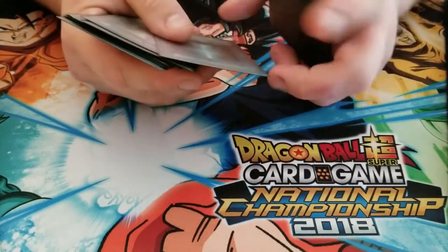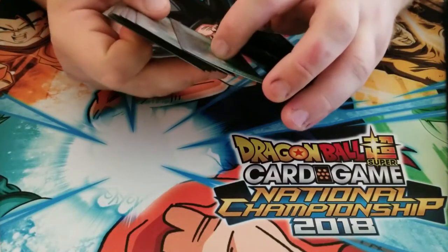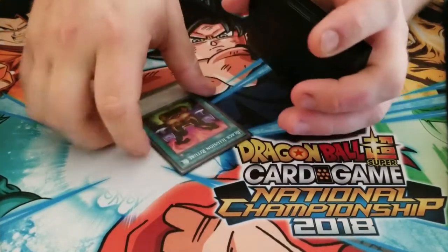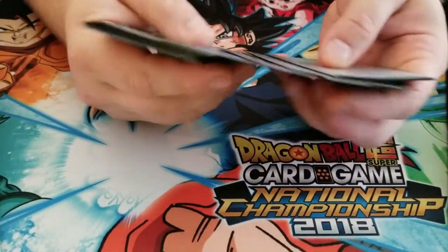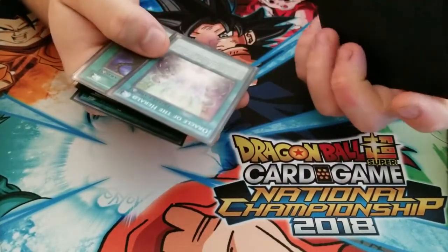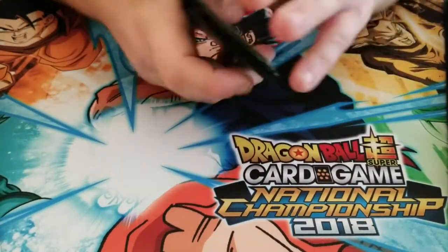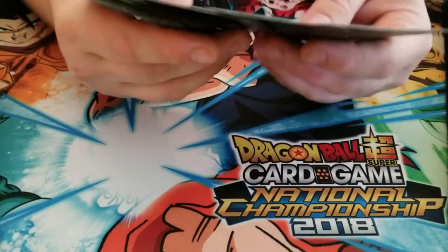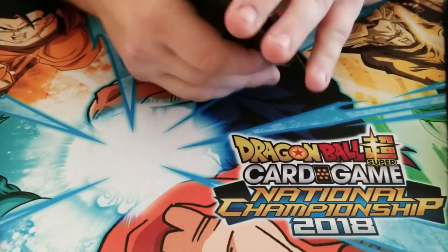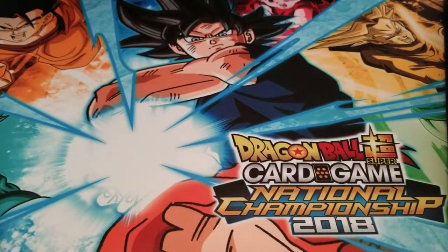I tried to include ritual spells that matched monsters as much as possible. The only places I couldn't were Odd Eyes Gravity Dragon — his associated ritual spell requires Pendulum Monsters, which are not in this box, so that's where the Advanced Ritual Art came from. And the Oracle of the Herald is to go with Dark Master Zork because I don't have Zork's ritual spell, but I figured including one really high cost ritual spell was probably a good idea. Might replace it later on.